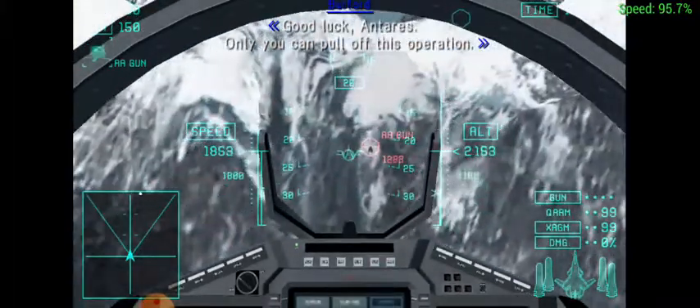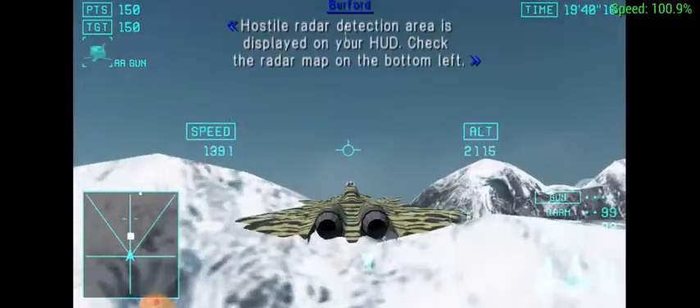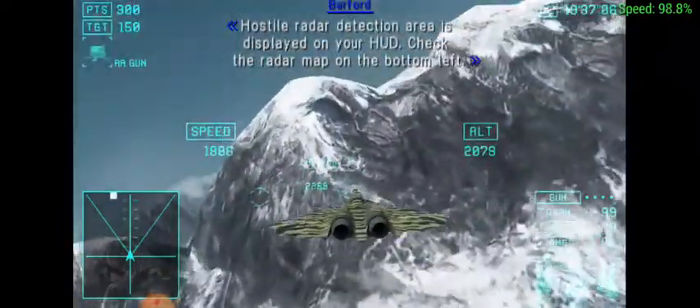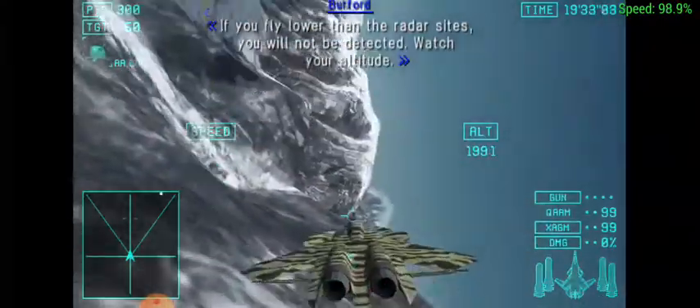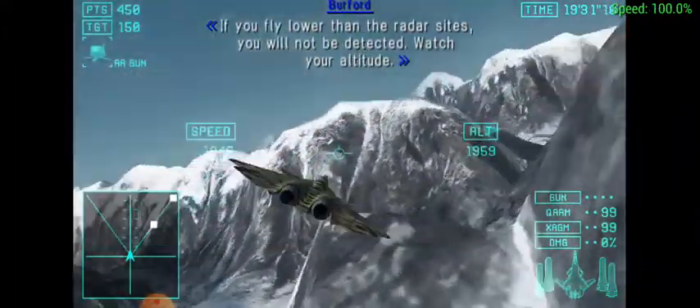Only you can pull off this operation. The hostile radar detection area is displayed on your HUD. Check the radar map on the bottom left. If you fly lower than the radar sites, you will not be detected. Watch your altitude.